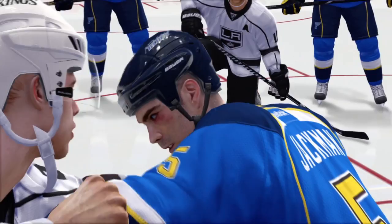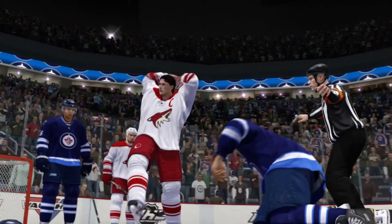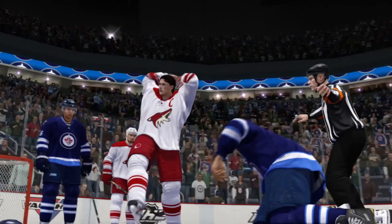You'll also see real-time facial damage where bruising and black eyes will remain throughout the entire game, so you can sport that shiner with pride. Delivered in an action-packed third-person presentation and powered by Fight Night technology, the all-new Enforcer Engine offers the most authentic and exhilarating hockey fighting experience ever. Whether you're taking bombs or throwing them, play by the code.